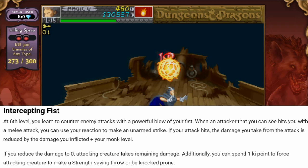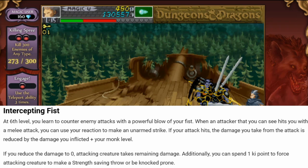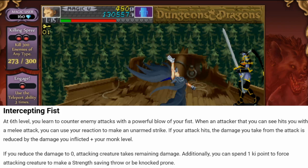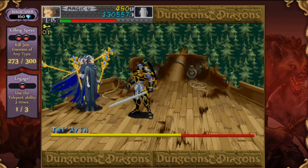At 6th level, you get Intercepting Fist. You learn to counter enemy attacks with a powerful blow of your fist. When an attacker that you can see hits you with a melee attack, you can use your reaction to make an unarmed strike. If your attack hits, the damage you take from the attack is reduced by the damage you inflicted plus your monk level. If you reduce the damage to 0, the attacking creature takes the remaining damage. Additionally, you can spend 1 keypoint to force the attacking creature to make a strength saving throw or be knocked prone.